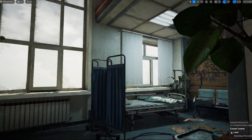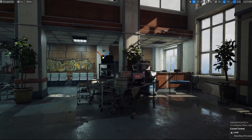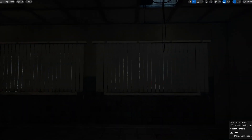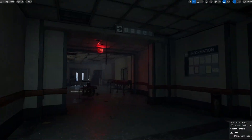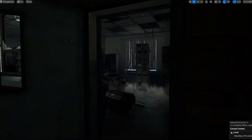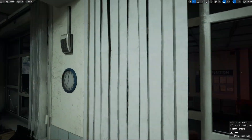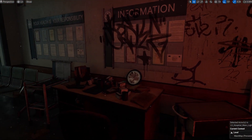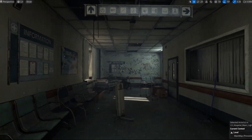The first asset we're going to look at is the Apocalyptic Hospital — a complete environment of very high quality. The levels are divided using level streaming, with one for decals, another for lighting, etc. This is a really nice environment and it actually inspires me to make an apocalyptic zombie game. The light flicker and everything about this is very nice.